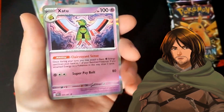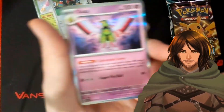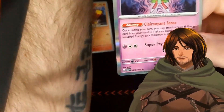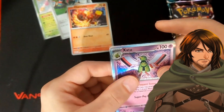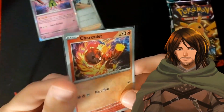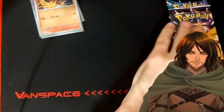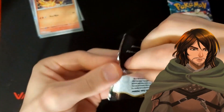And then the next one is Azumarill, holo. Alright, we'll put that there for now. This one is 26. That one we already have. But this one — the Charcadet, 14, reverse — I take it back, we already have this one. We already have that one, that's okay. I'm looking at my list wrong. So, on to pack number three of the ten.